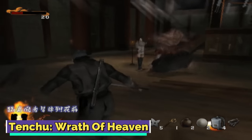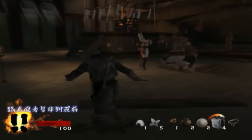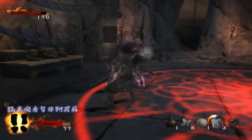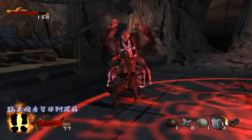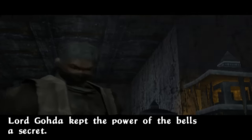Tenchu: Wrath of Heaven. In the prosperous land of 16th-century Japan, contested by a mysterious, powerful sorcerer named Tenrai, supported by the Lords of Darkness and an army of evil ninjas, Lord Goda calls upon his skilled stealth assassin to mitigate the threat. You can play as one of three assassins: Rikimaru, the powerful ninja with a single sword; Ayami, the agile Kunoichi who fights with two short swords and acrobatic ability; or Tesu, a doctor by day and vigilante assassin by night who kills with his bare fists.